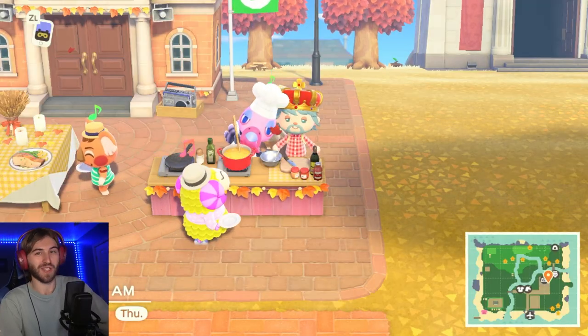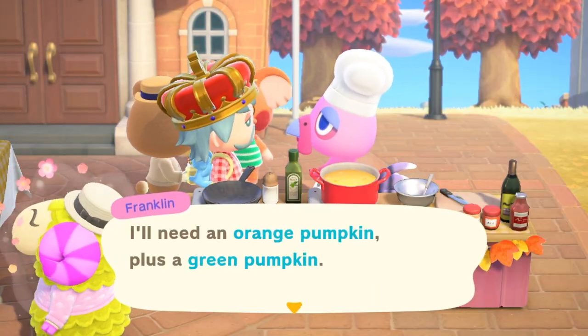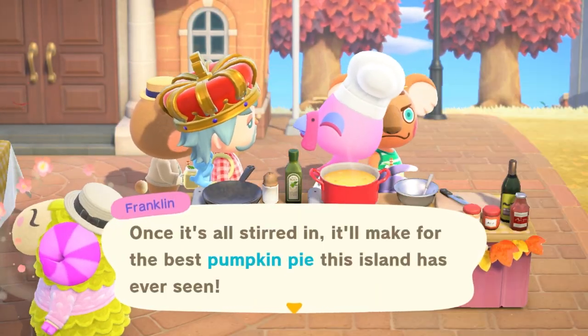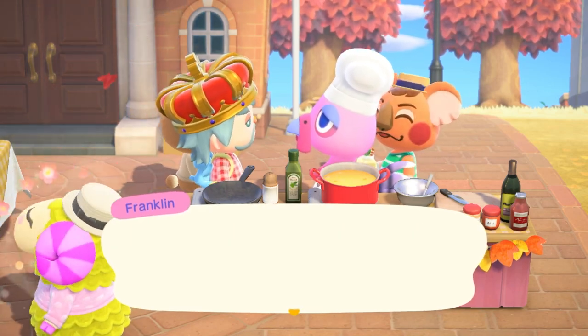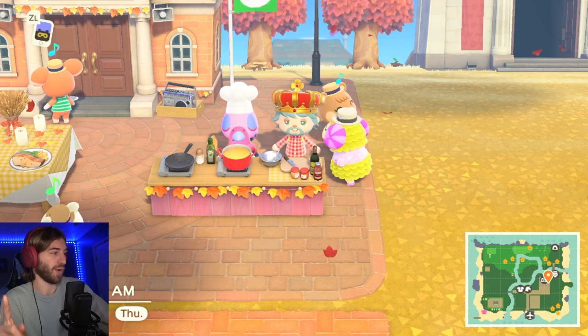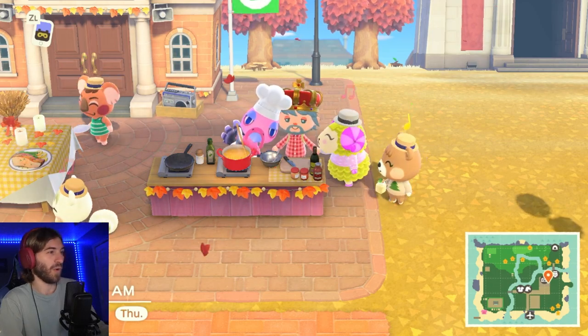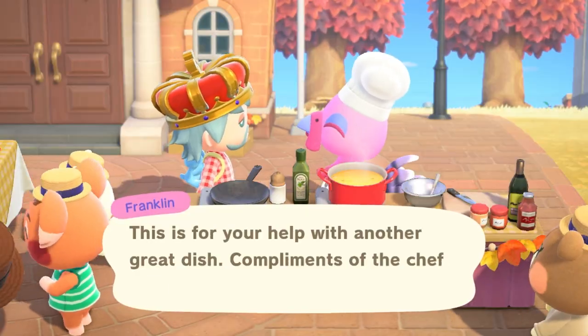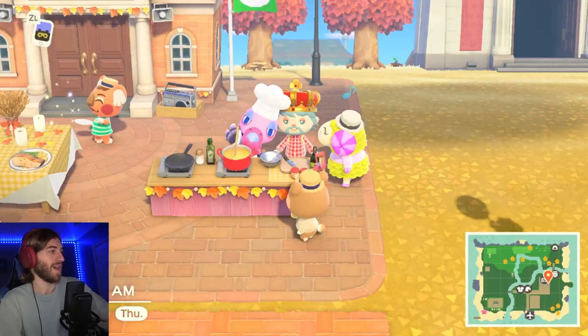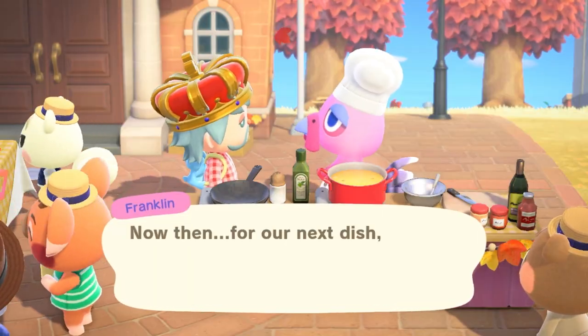The next recipe you get for Franklin is the pumpkin pie recipe. It takes one orange pumpkin, and now this may be different for everybody, but he told me to get him a green pumpkin as well. So one orange and one green is what I'll go with. Once you do that for Franklin, he'll give you a turkey day wall.